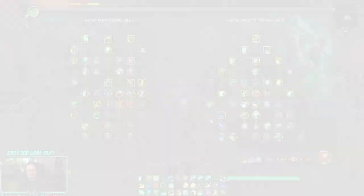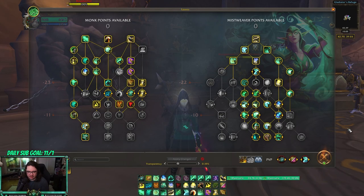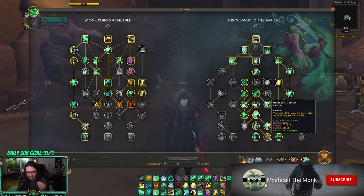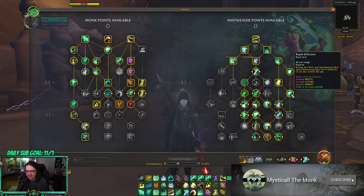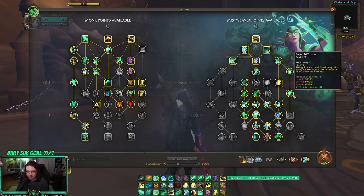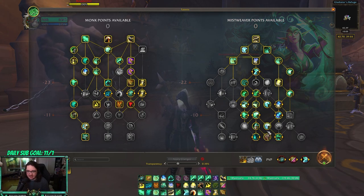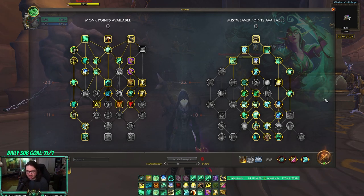I didn't forget about RBGs. For RBGs you're going to want to run Haste/Versatility — Haste/Vers is very important in RBGs. You're going all out: Invoker's Delight, Secret Infusion, as much haste as you can get so you get a lot of value out of Rapid Diffusion, Dancing Mists, and Misty Peaks. The bread and butter is getting your Renewing Mist out, using Enveloping Mist to get Renewing Mist out, and getting value from Dancing Mist — which gives Renewing Mist a chance to spread — and Misty Peaks gives Renewing Mist a chance to proc Enveloping Mist, which is just crazy.